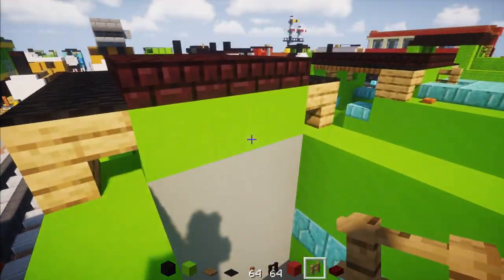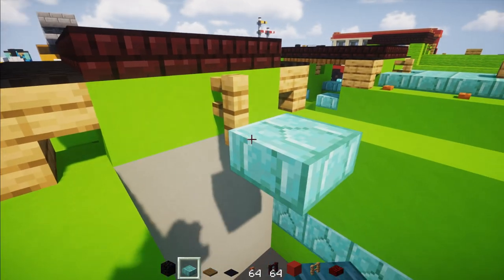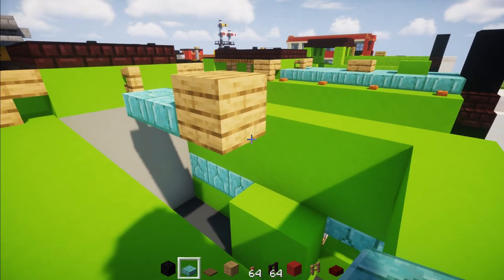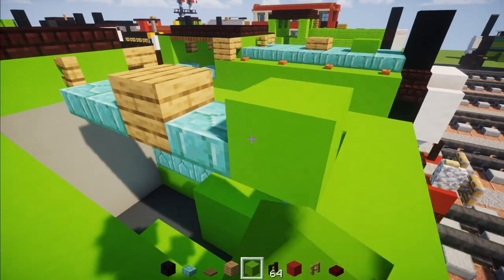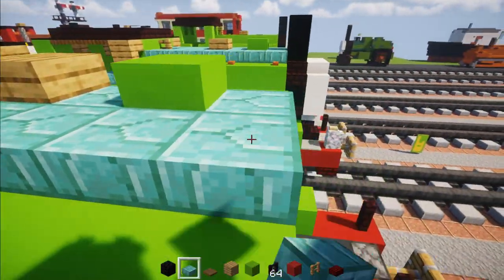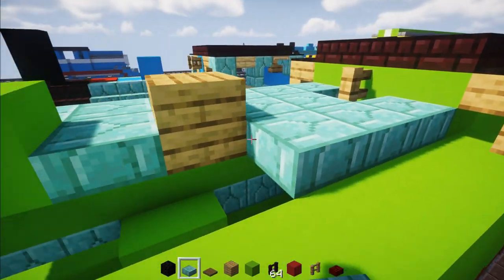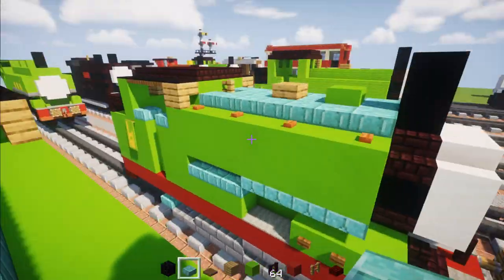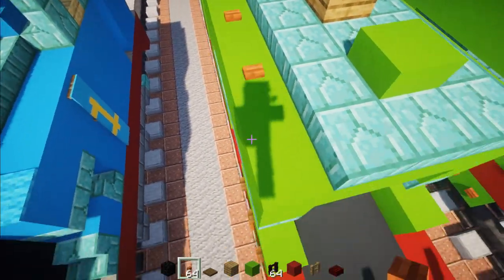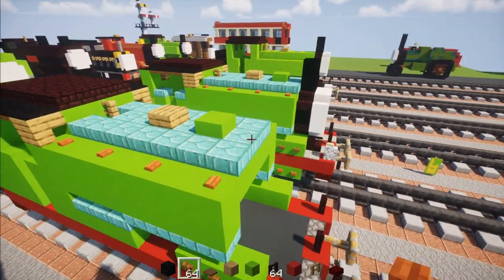Now I'm going to add an oak fence in the front in the middle, then add in prismarine brick two blocks long, then an oak plank here, prismarine brick slab, and then a lime concrete prismarine brick slab. Add a row of prismarine brick slabs on the sides, then a lime concrete underneath the fence and prismarine brick slabs for the rest. Then add in acacia buttons for stripes — every other block so there are four of them on each side.